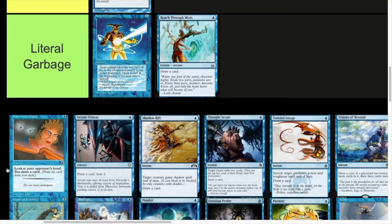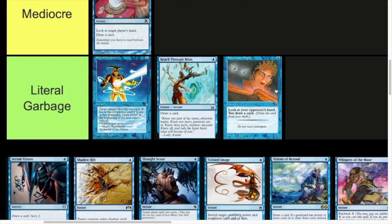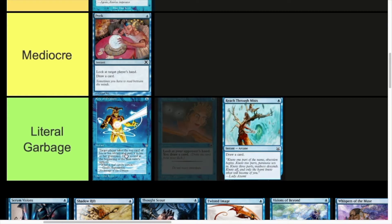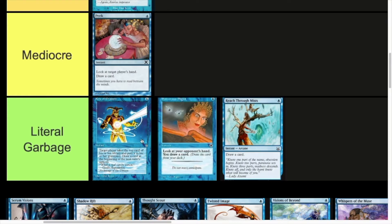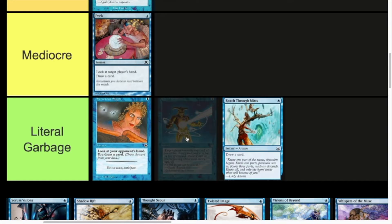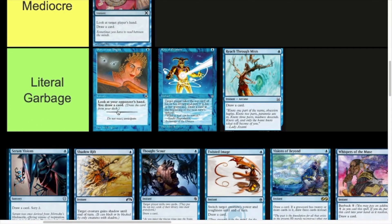Sorcerer's Sight — one mana, look at target opponent's hand, draw a card. Literal garbage. Just not playable. It's the same as Peek, which already isn't very good, except it's sorcery speed, which almost completely ruins the point of it. Not playable at all. I mean, turn one you get a look at their hand and draw a card — thinking of it that way it's not bad, but I just don't think it's strong at all.